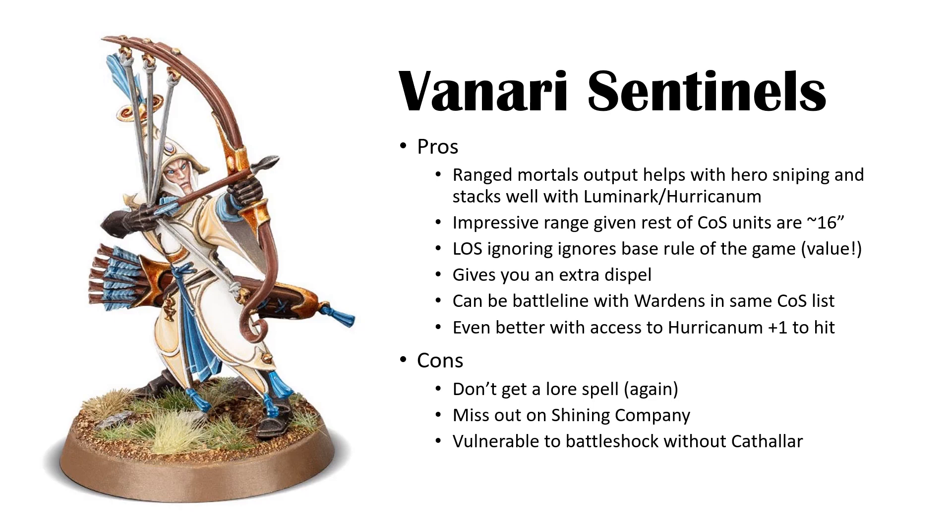With a Hurricanum they're even better — hitting on twos, wounding on fours with one rend at 18 inches. The Hurricanum makes them significantly better. The cons: similar to the Wardens, they don't get a lore spell and they miss out on Shining Company. A unit of 20 with a 5+ save is particularly vulnerable to battleshock without a Cathallar present. Even though you should be getting enough command points in Settler's Gain, they can still run fairly easily — bravery six as base with no banner bonus like other units in the army.